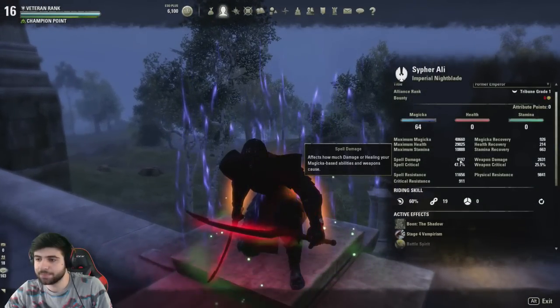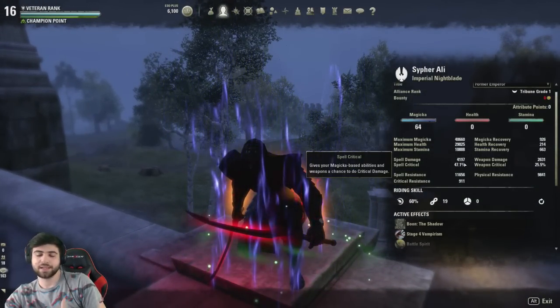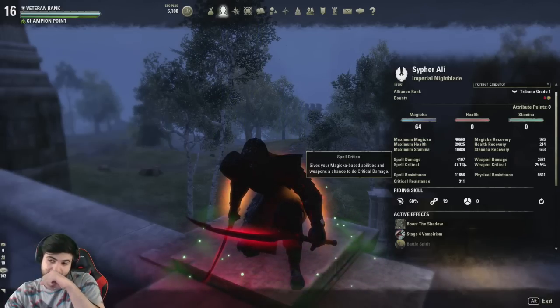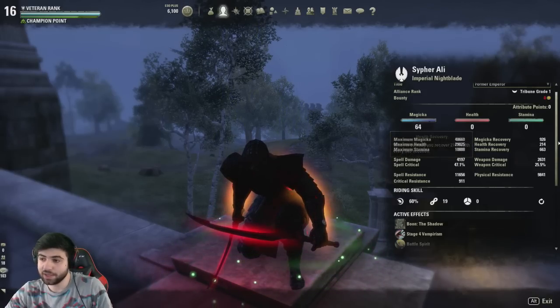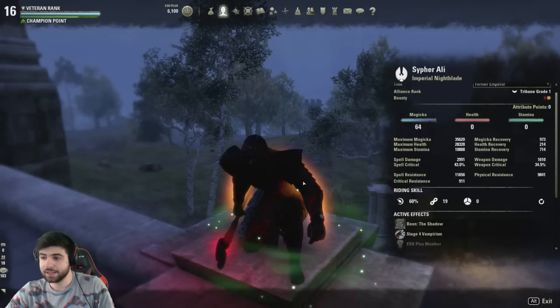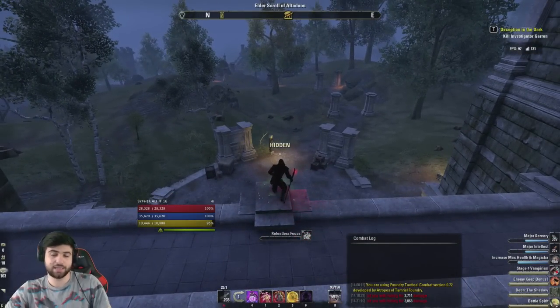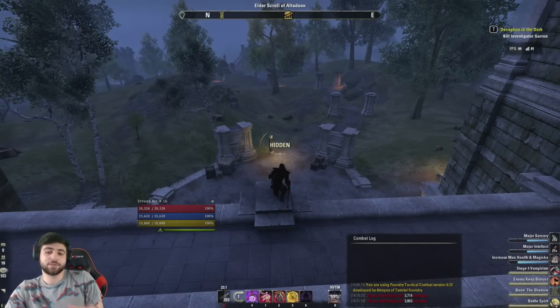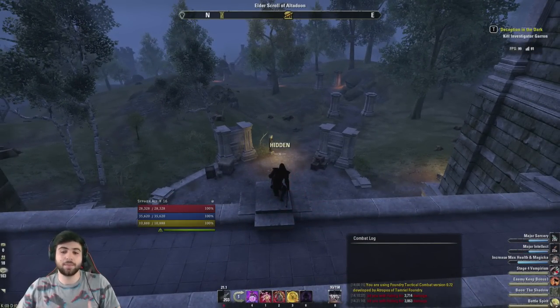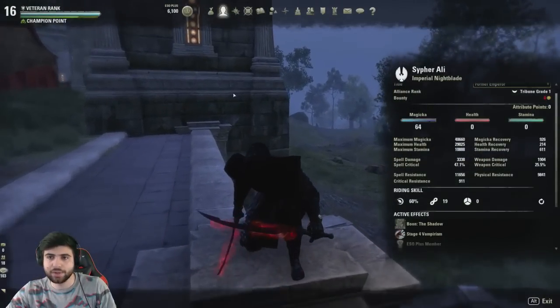With this setup, buffed spell damage is about 4.2k. With Julianos it was closer to 4.5k, but I dropped a little spell damage for the Vicious Death proc, which is definitely worth it. Magicka recovery is about 926 on the front bar and 973 on the back bar — the recovery is really low, but that's what the build focuses on. If you want more recovery, you could build a different version and let me know what results you find.